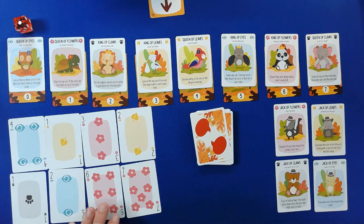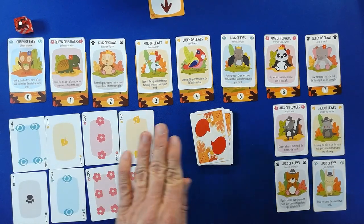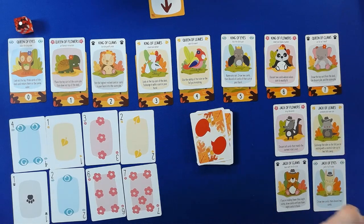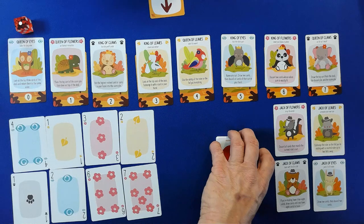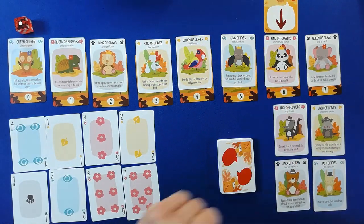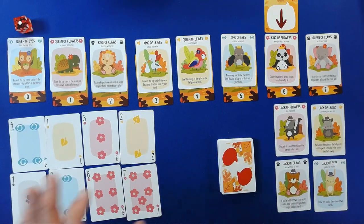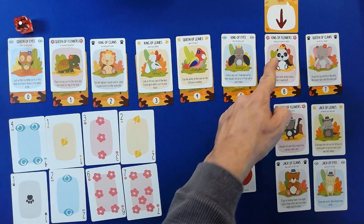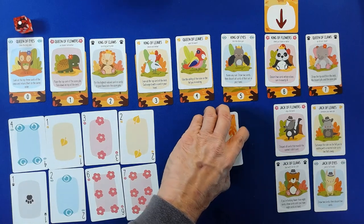We are completely set up and ready to go. We need to encourage these people to join Northwood and help. We are going to start with number six — we have to complete six tricks — and flowers is the trump suit. Let's give this a whirl.